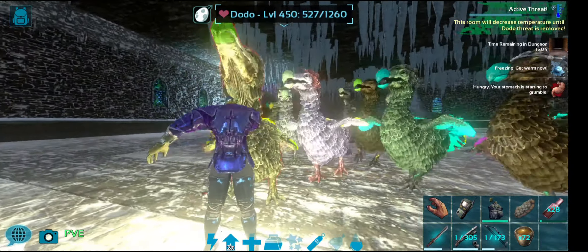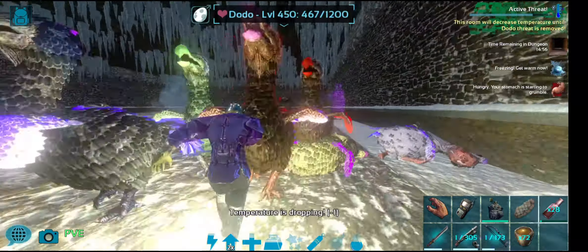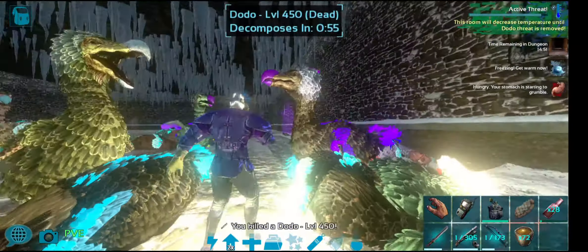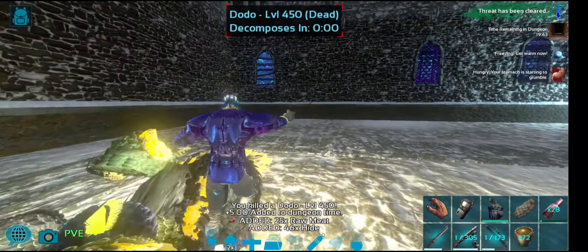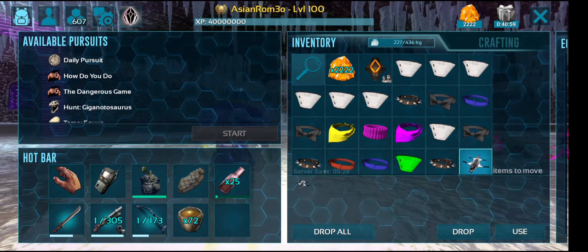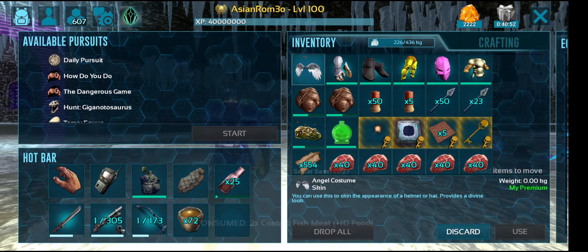We're just going to quickly dump some meat — but the round's already starting. After this wave I am going to have to eat some raw meat because I forgot the food — unfortunate. When you're in a dodo room, it's a good idea to go into third person because then you can see what you're slashing, which makes it quite easy for the kill. In first person you can't see what's behind you, so third person in a battle room is always a good idea.